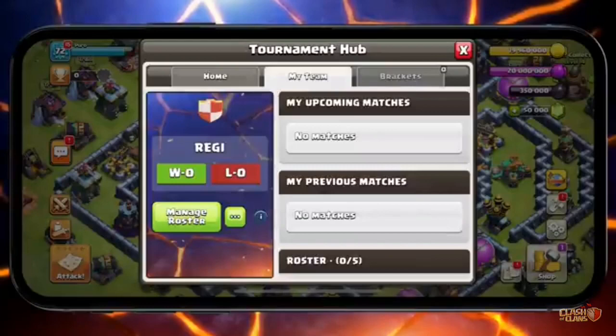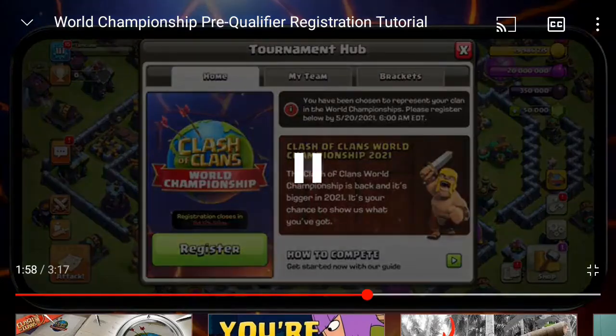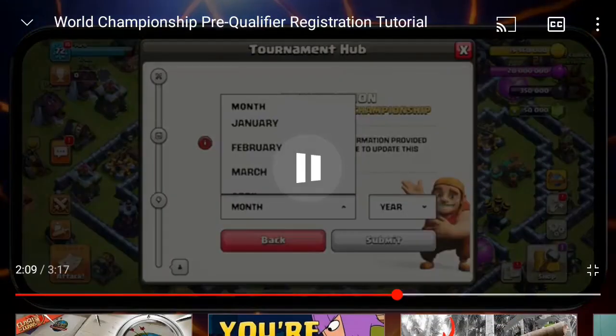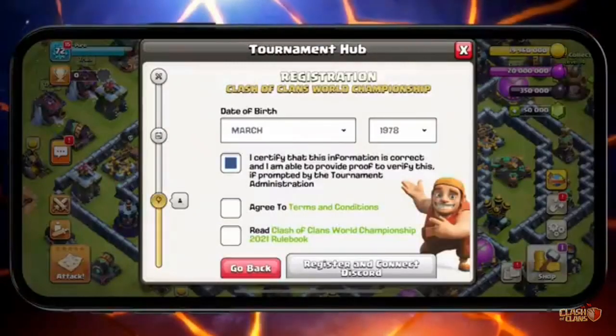If you click on the home page, you can register the option for the team and select the team. If you register as a captain, you can register for the pre-qualifiers. You can register for the team for a month or year plus. From there, you can submit the form, then agree to the terms and conditions.